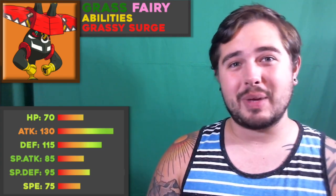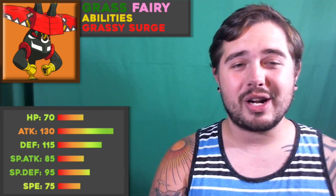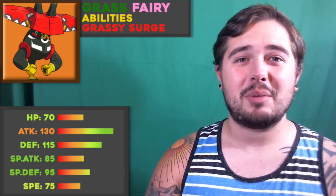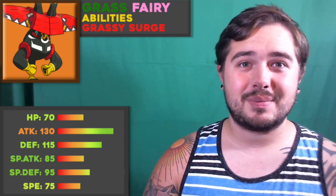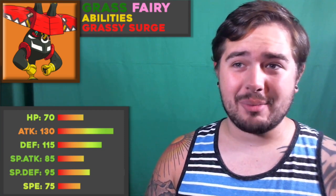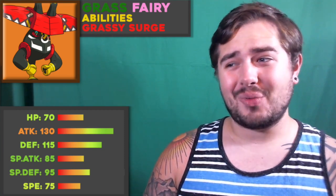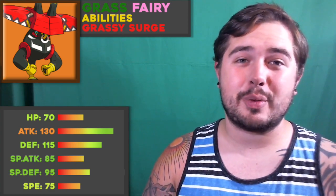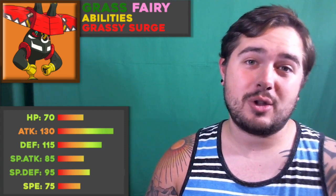One set of Tapu Bulu you'll always see in draft league is Choice Band Tapu Bulu. Choice Band Wood Hammer in Grassy Terrain is almost impossible to switch into — even the bulkiest mons can hardly take it. Even something as fat as a physically defensive Registeel from a Choice Band Wood Hammer takes 33%, and that's a Registeel. With access to Superpower, you can also wear down walls very quickly depending on how you build with it.